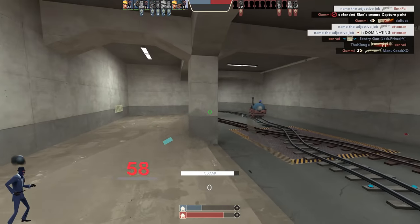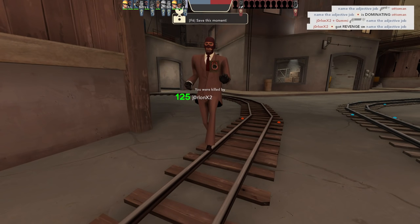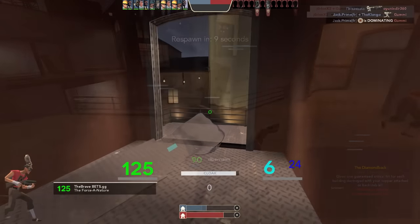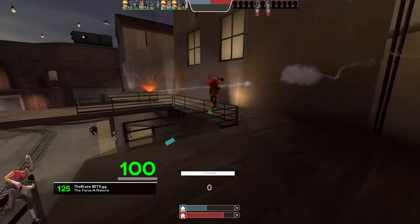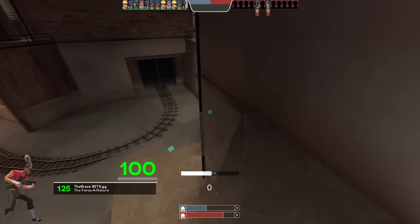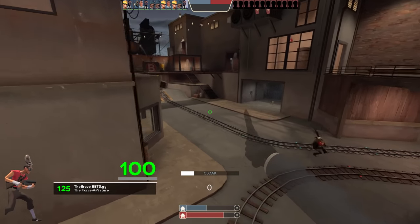That guy's going to shoot me with his gun — this one actually might shoot me. Jesus Christ, that was a good shot — he got me while I was invisible. I'm pretty sure I was invisible; that was a good shot from him actually. What on earth are you doing? Randomly taking 25 damage from a soldier using the Direct Hit — no thank you, that's very unfair. Oh I see a free crit though.